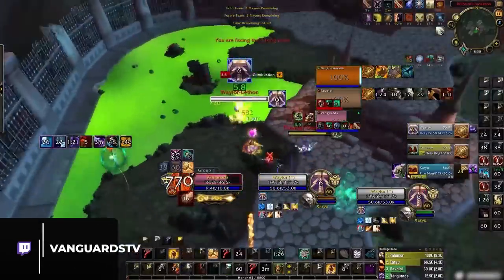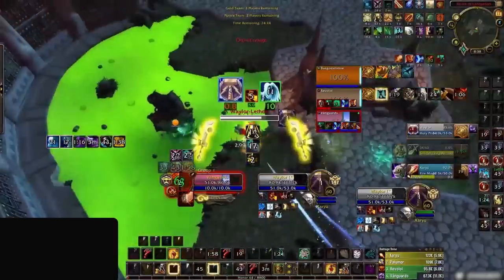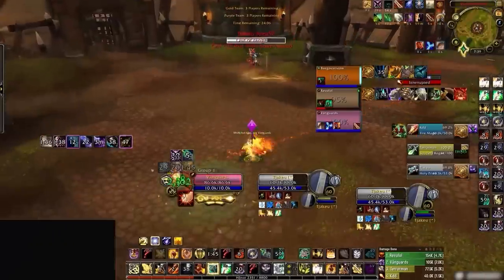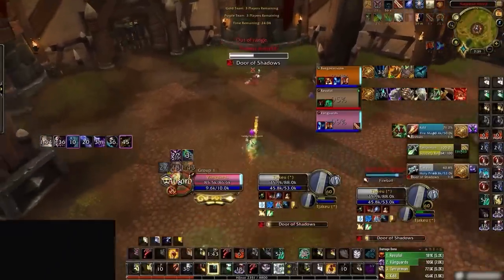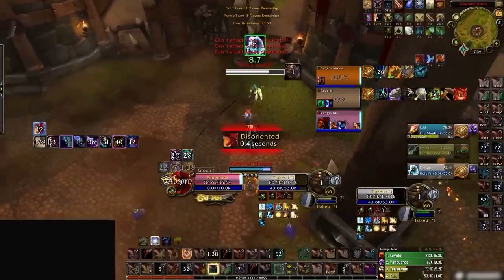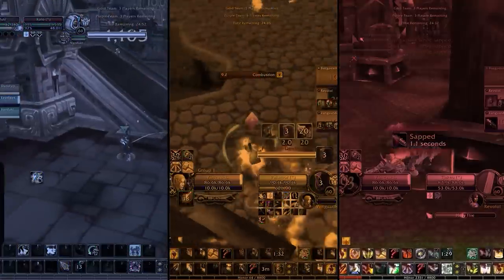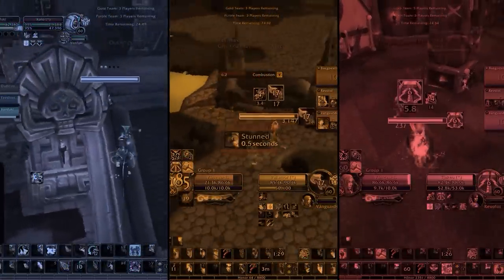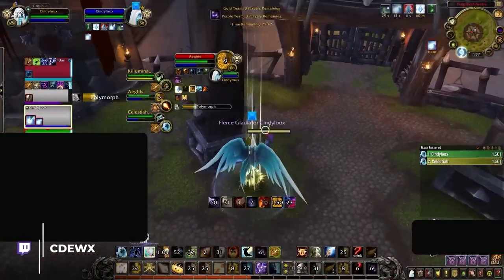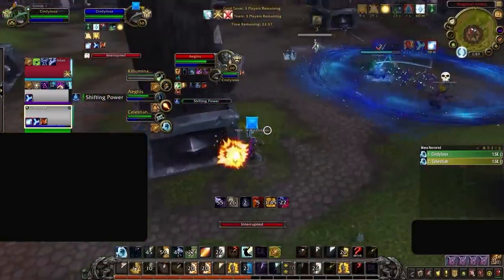There are some comps which force you to trade aggressively. Ret warrior is a perfect example — damage during avenging wrath is so strong that it can kill your character twice over even through CDs. If you were a holy priest, you might need to trade both guardian spirit and other defensives at the same time in order to counteract wings and conqueror's banner. It would be next to impossible to list every single efficient cooldown trade for every matchup, but one thing consistent among all the world's best players is that they try to be as value-driven as possible. They don't necessarily play harder, but instead play smarter.